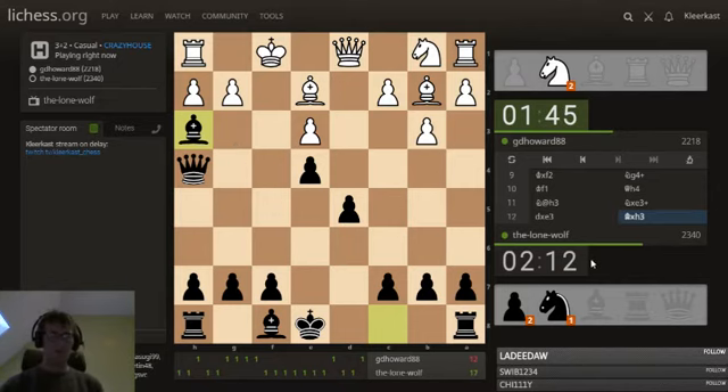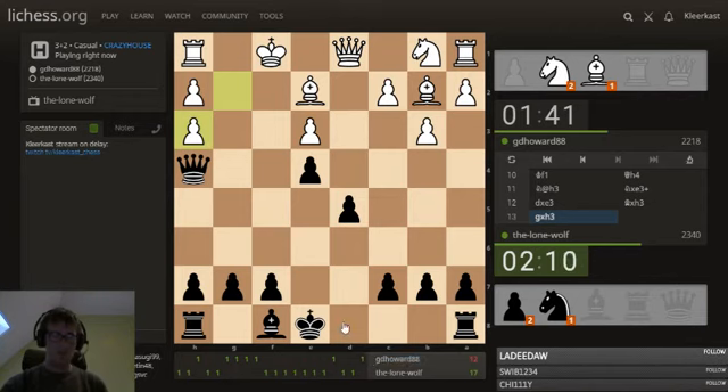Looking good for the Lone Wolf. Maybe he looked at this idea with queen h4, and maybe not this specific position, but since he does spend some time here. Already this white king looks like it's in trouble.